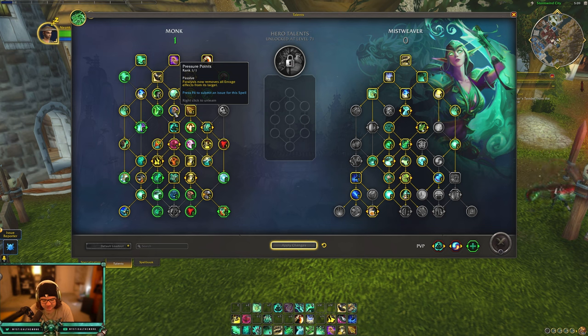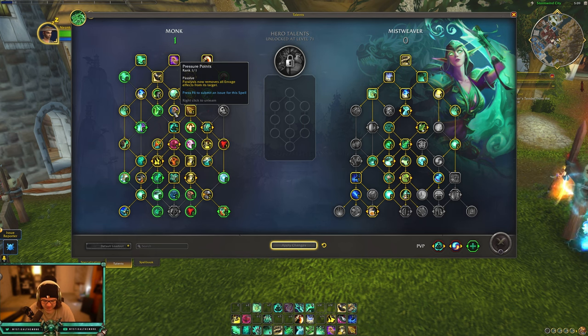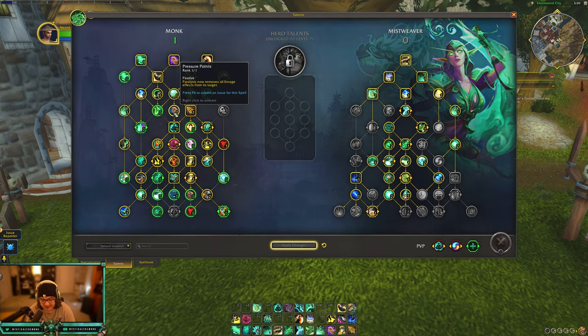Paralysis now removes all enrage effects from its target, which might be good in both PvP and PvE. In Mythic Plus you have the Raging affix, so you can use Paralysis to remove that rage. In PvP it's really only good versus Warriors - I don't think there are many other classes with an enrage effect, so it's a very niche value but at least you can get some value from it.